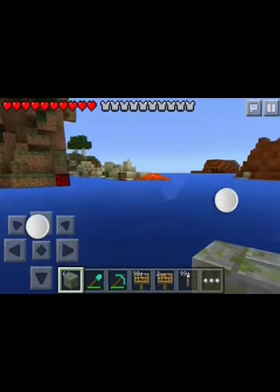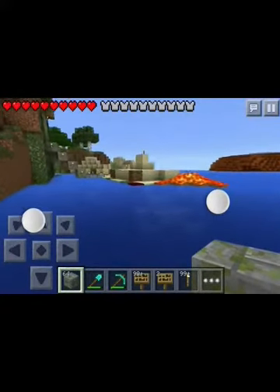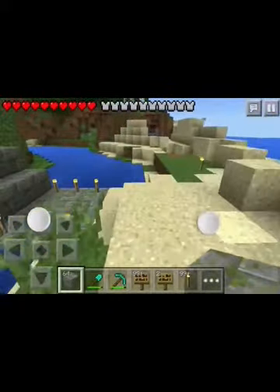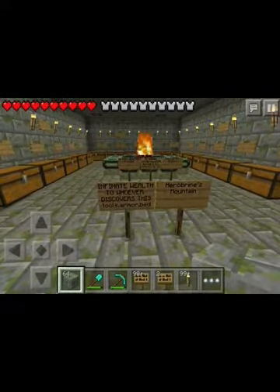It takes a while for me to swim over there, but I guess that's worth it. And that lava there is like a garbage disposal — if you have unwanted items you just throw them all in. There's infinite wealth to whoever discovers this Harebrines Mountain.